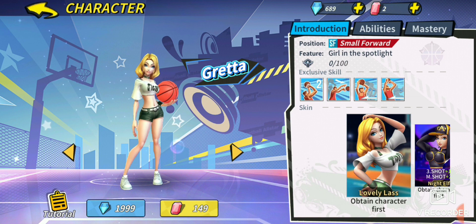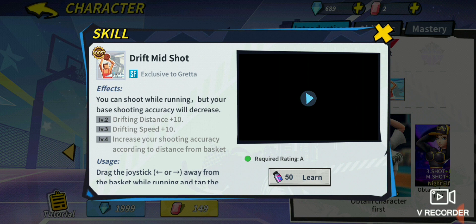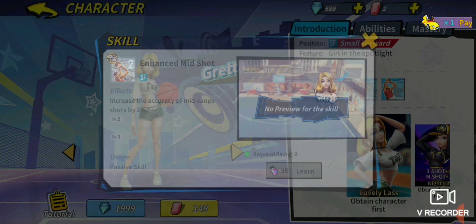Last and certainly not least, we're looking at Greta. Her drift mid shot lets you shoot while running, but your base shooting accuracy will decrease. Level 2 gives drift distance plus 10, level 3 gives drift speed plus 10, and at level 4 your shooting accuracy increases according to distance from the basket — the further away you are, the more accuracy you get. You want to make sure you're hanging out next to the three-point line with Greta because that gives you the maximum accuracy boost for this drift mid shot.